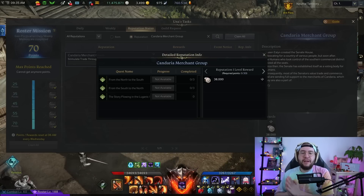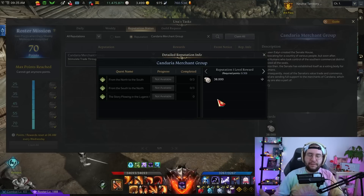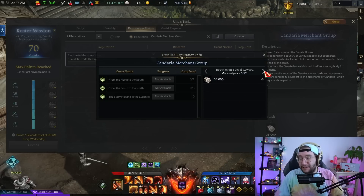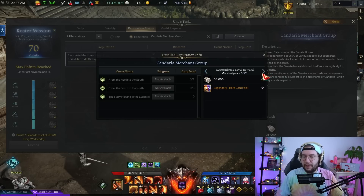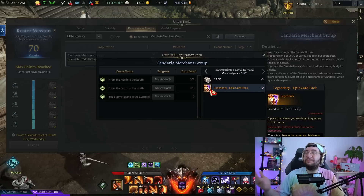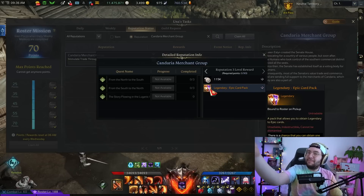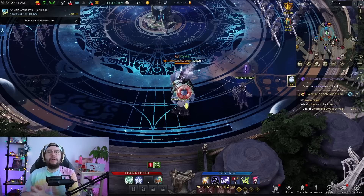Something else to mention is the South Verne Una task, also included in the Maxroll guide I'll link below. Setting up one of your alts to do this is pretty useful passive farming. If you complete this 15-day task, you eventually get awarded three rare card packs, but the big juicy reward is the three epic card packs. Epic card packs give you a 20% chance of getting a legendary card, so if you're lucky you might hit three legendaries.